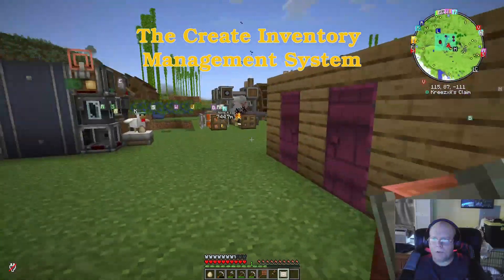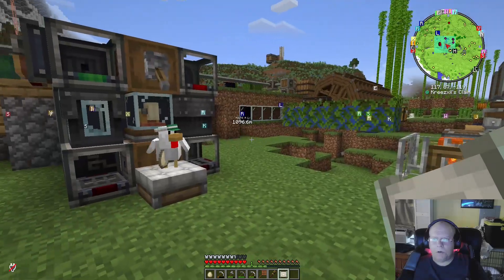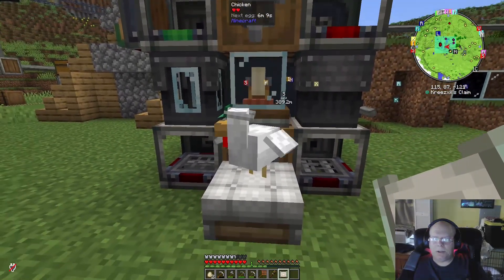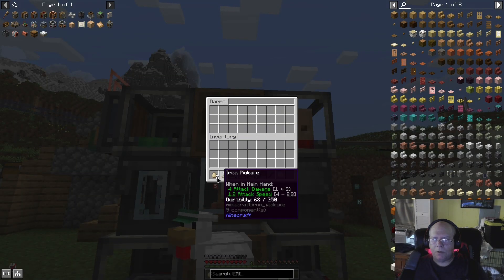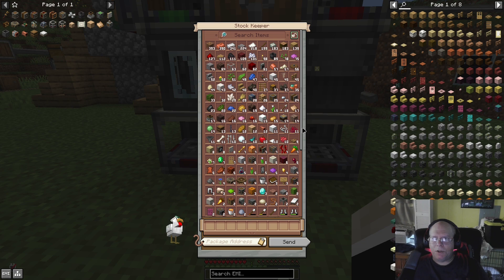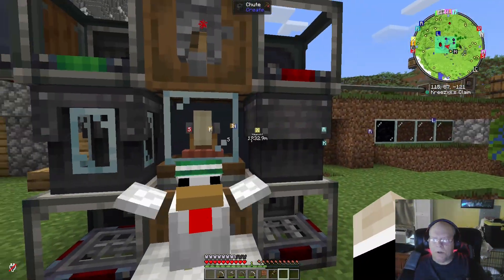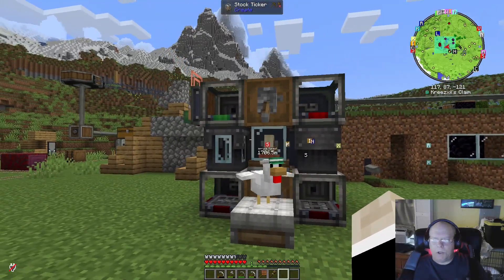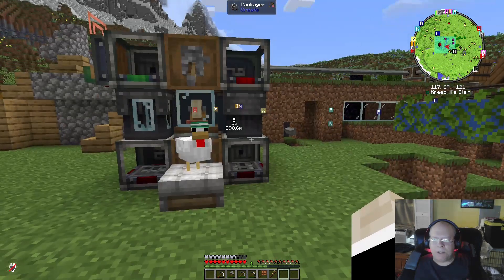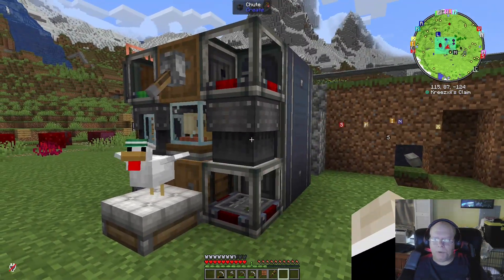I did it. I built the thing. I got rid of all my chests — no more hat in the search for things. And this chicken guy keeps giving me free eggs. I don't know how to use this filter though. All my stuff is in the big old Create vault over here, and our next goal is to turn this into a contraption. But from what I understand, I can't do that unless I do a blaze burner. This is built completely without brass.